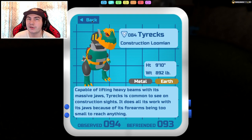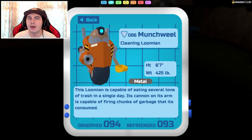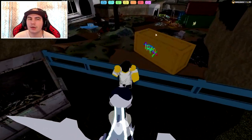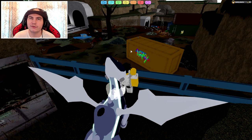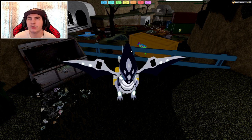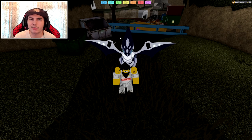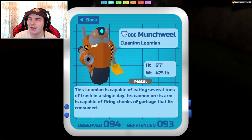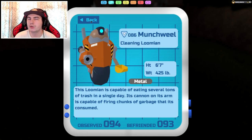That is it for Tyrex — kind of easy, but it could take you a while, especially since it can also take a long time to level up. Moving on, next up is going to be Chompactor and its evolution Munch Wheel. Chompactor can be found in both Route 7 and in the Junkyard. It's actually very, very common — you probably already know where it is. To evolve it into Munch Wheel, you want to level it up to level 28. Very easy.